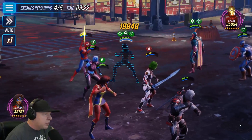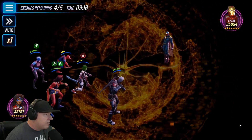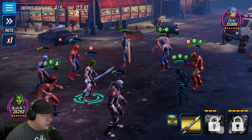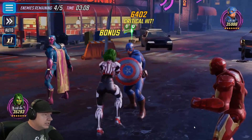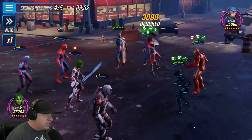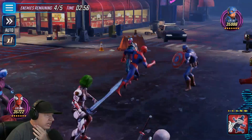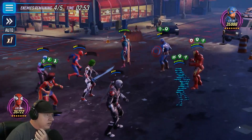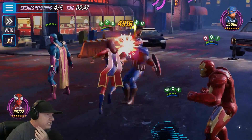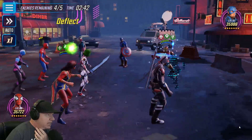We got an assist from Deadpool, from Gamora — very good. Vision going bonkers right here. Forced to attack Captain America. Here comes the assist, and she is taunting now because the health pool dropped below 50%. We're gonna get a stun and slow. We got the stun — no slow — and then we get the assist, of course. That's just extra free damage. And we're not getting any assists from Nebula.